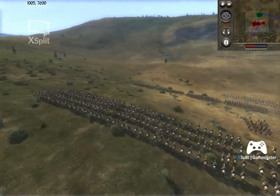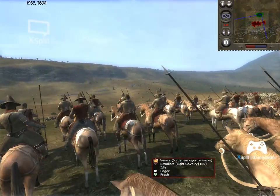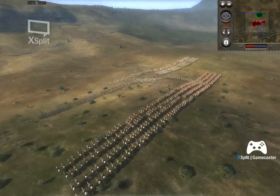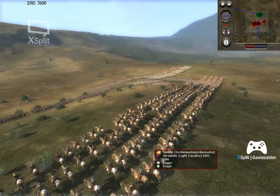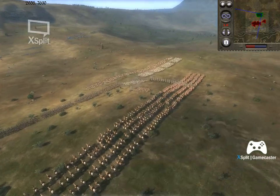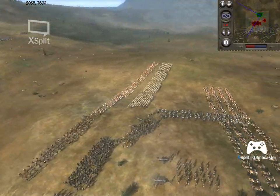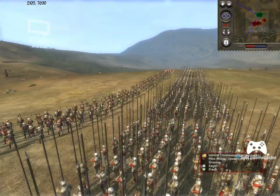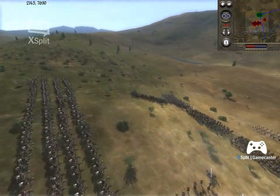I also brought two culverins to kind of dictate how this battle is going to play out - their long range lets them hit almost anywhere on the map. Then I have four stratiots, which is probably frowned upon because they're just so cost-effective and overpowered for what you pay for them. They definitely help give Venice an edge in a lot of matchups. And as I said, a lot of pikes because they're cheap and I expected a lot of cavalry.